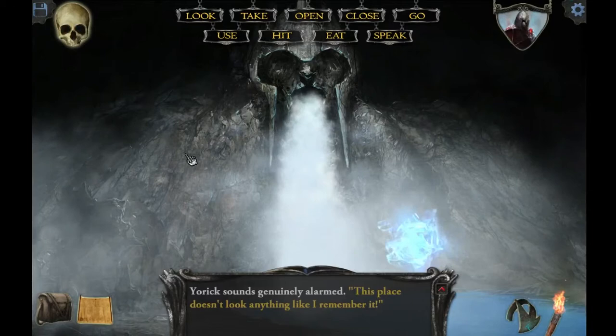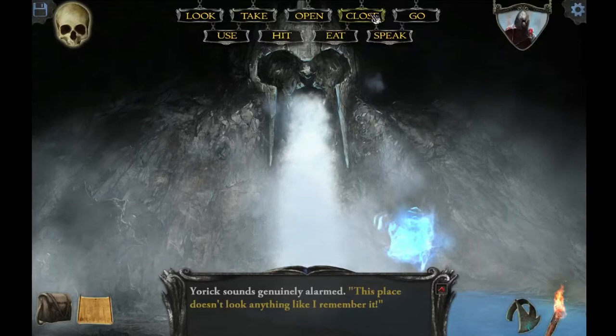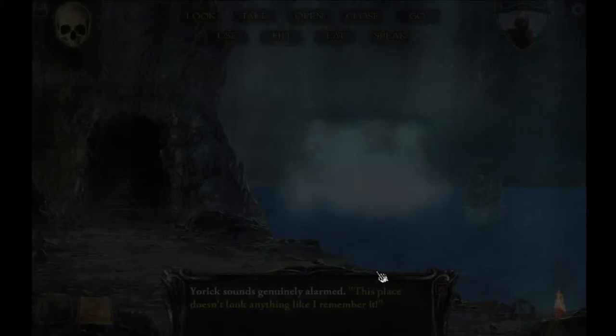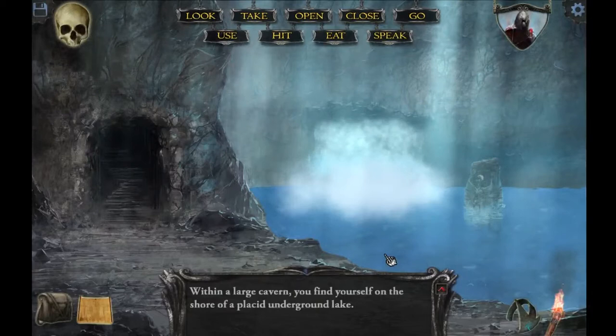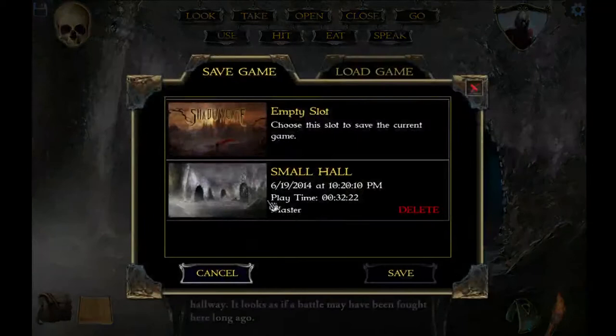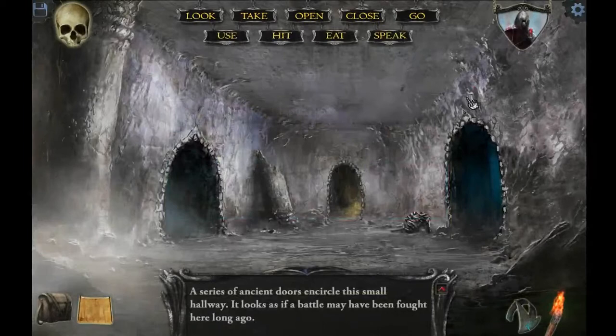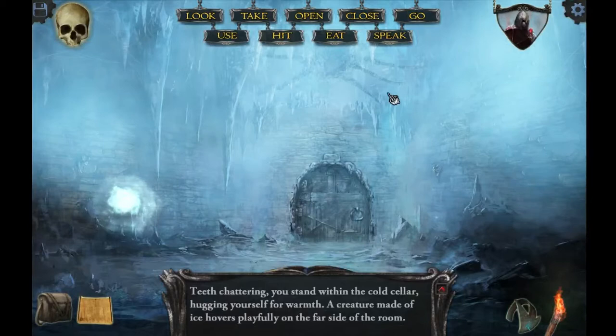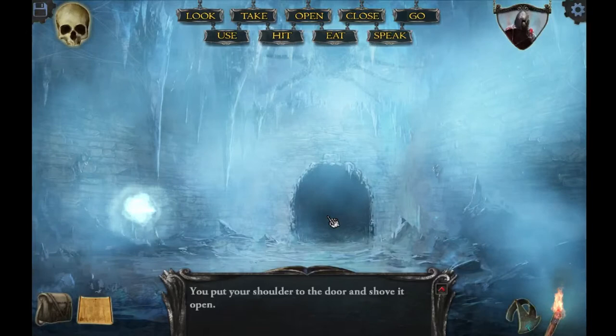This place doesn't look like anything I remember, York says — still not very helpful. What am I supposed to do? I guess I'll go back to that one room; maybe something will change in there too. I feel like I'm missing something — it's probably obvious but I'm just not seeing it. Let's save real quick. Alright, let's go back to the ice elemental — how's it going, buddy? Did you miss me? Can I open this door now? Yes I can open it actually. I wonder if I could open it before and just didn't pay attention. Let's go in.